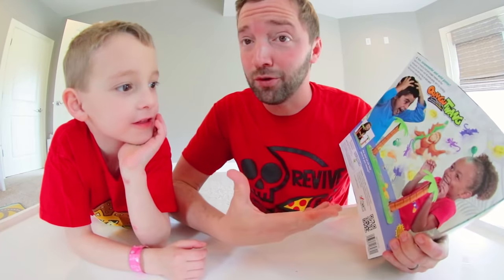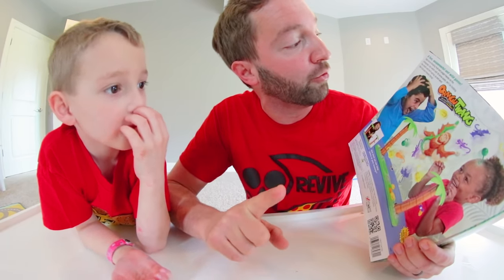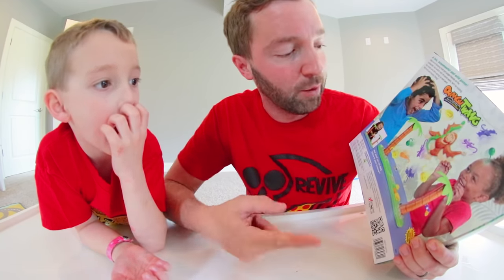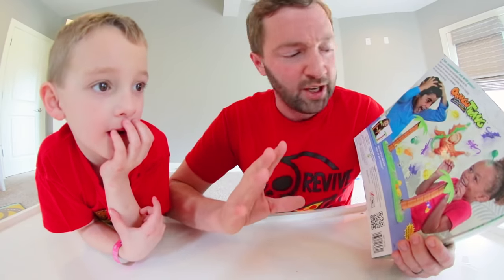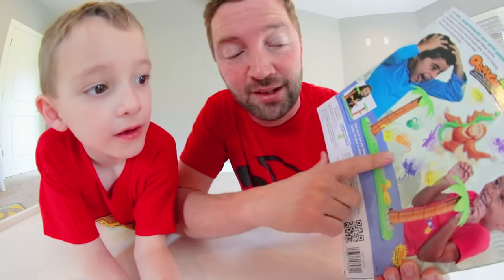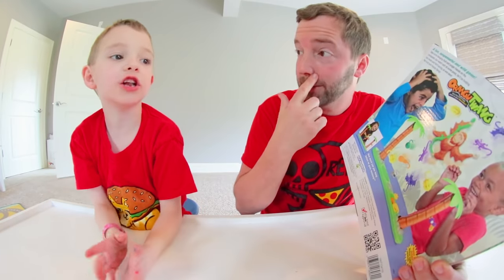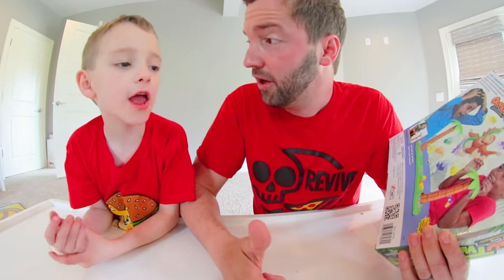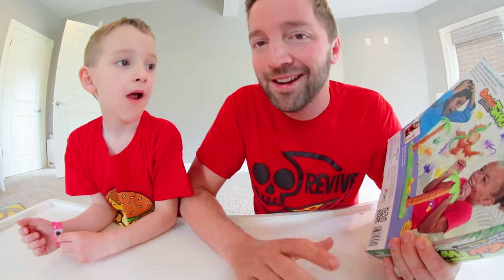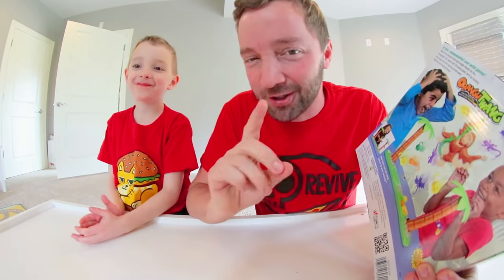On the back of the box — this is where Ryden figured out how to play — it says: a fun, suspenseful, and wild game. Take turns hanging fruit and jungle friends on the orangutan and watch out. At some point he'll be holding too much and he'll spring up, sending the fruit and friends flying. We kind of did a game similar to this, but it's not the same game, so this looks fun. So you got a die, a bunch of fruit, bats, and animals. You hang him up, and eventually he launches up and knocks the fruit down. This sounds fun. Whoever makes him fly up loses. You did get the gist of it. Good job.